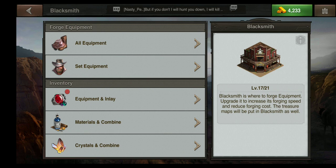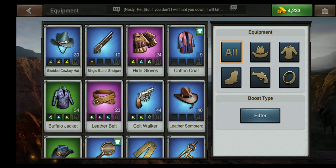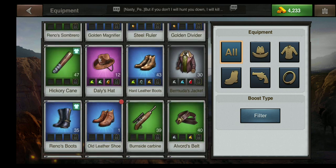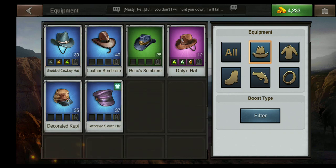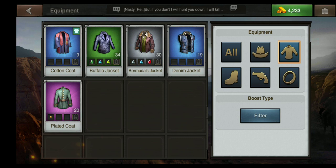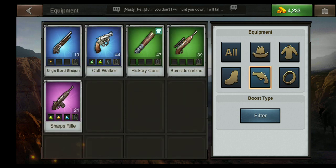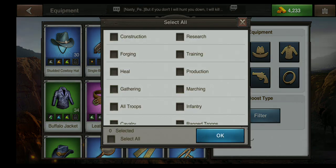If you look at the equipment and inlay button it will give you a list of all of the different items that you have. You can select to the right by hat, by jacket, by boots, by weapon, or by accessory. You can also use the filter button to filter by a certain type and reduce your field to see exactly what you have.